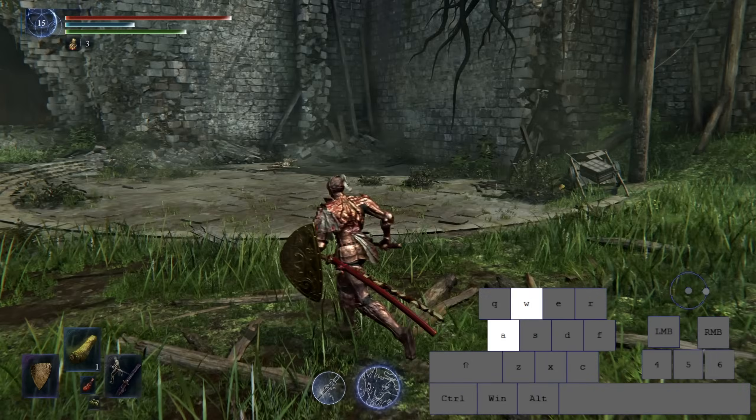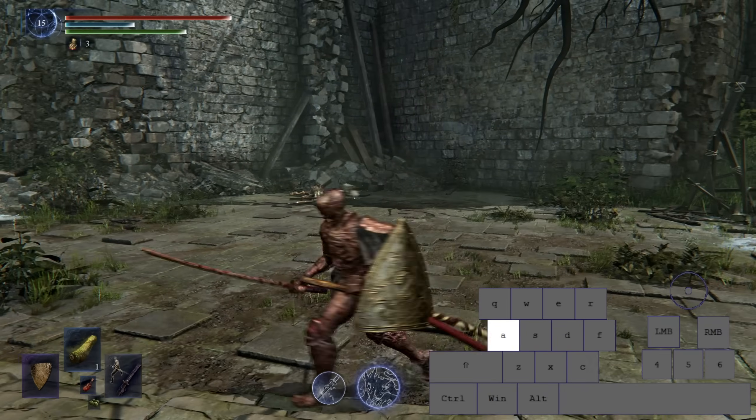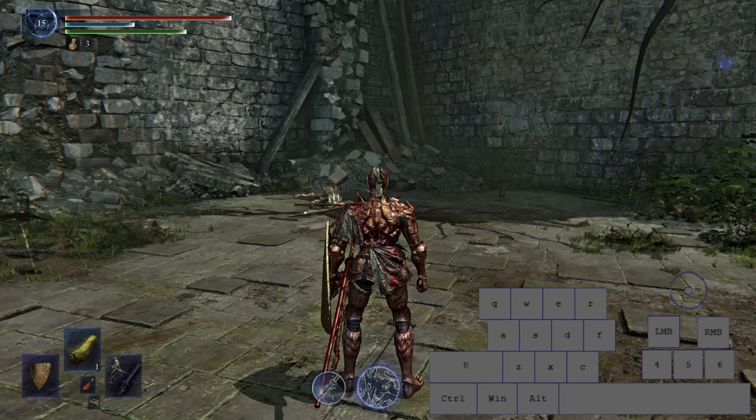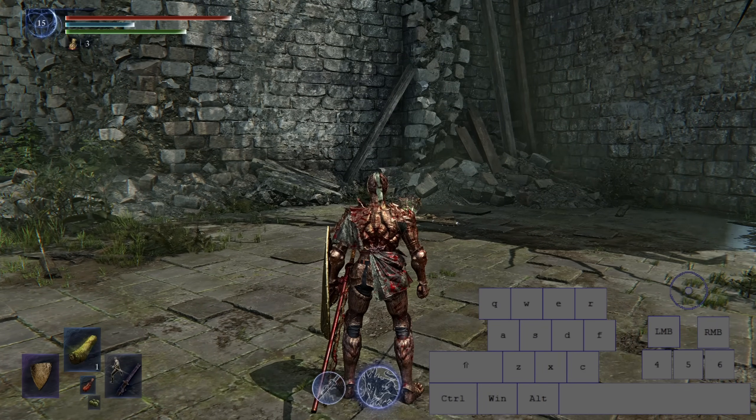I'll put all these written next to each other in text on the final screen, so if you want to copy either layout you don't have to go through the video to find them. But yeah, that's what I do on keyboard and mouse. Thanks for watching everyone, cheers.